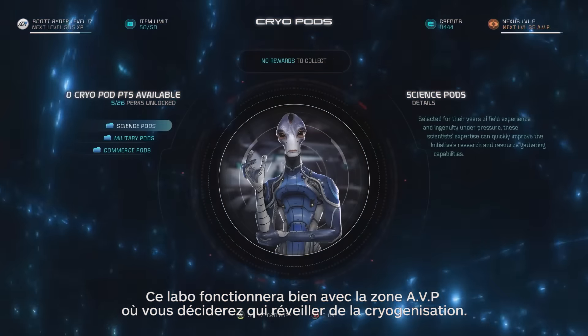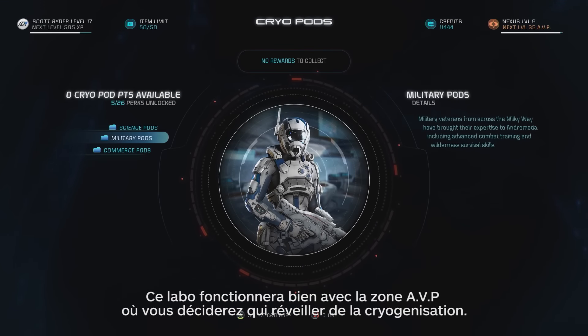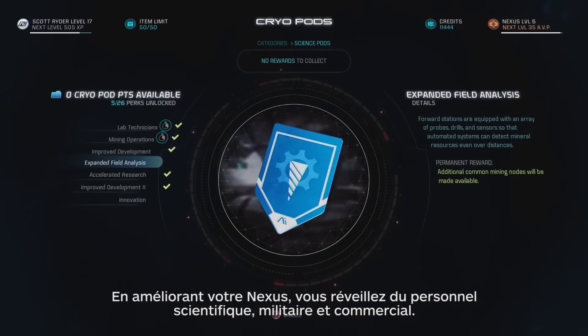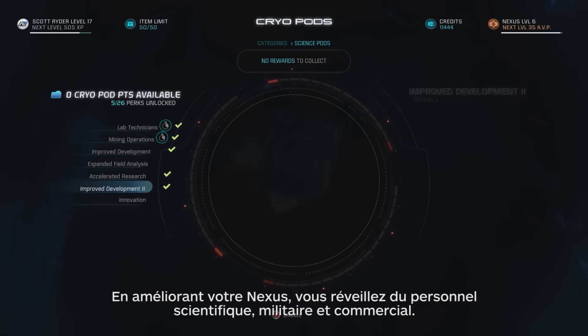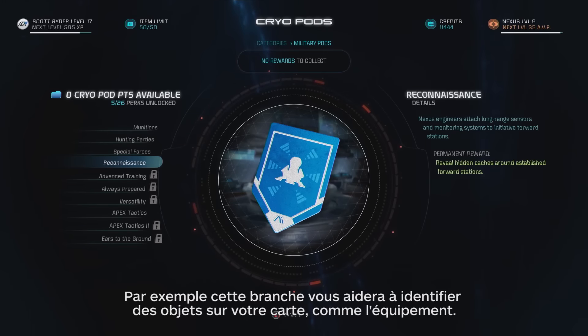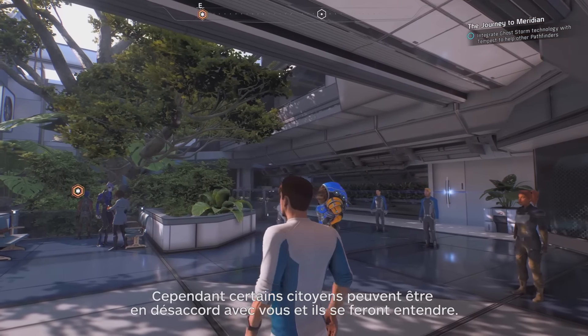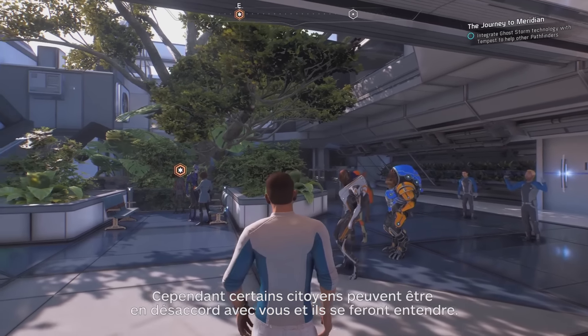This center will work well with the AVP area where you'll decide who you wake up from cryo. As you level up your Nexus, you can wake up inhabitants from branches like Science, Military, and Commerce. For example, this branch will help you easily identify items on your map like gear. However, some citizens may not agree with your decisions, and they will make their stance heard.